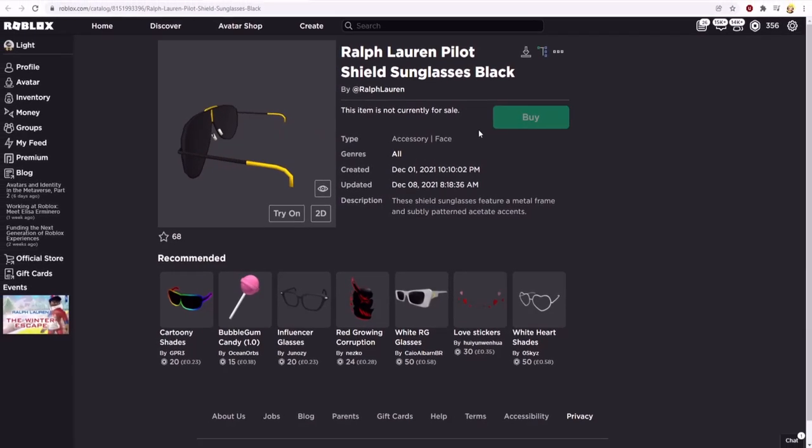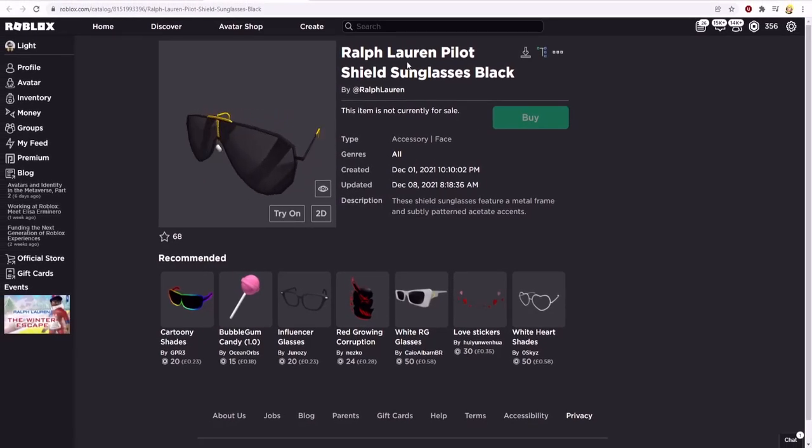Welcome back to another Roblox video. I'll be showing you how to get the Royal Florent Pilot Shield Sunglasses black. As you can see, this item is amazing — it looks really nice, and the description says these shield sunglasses feature a metal frame and subtly patterned Eccatate accents.